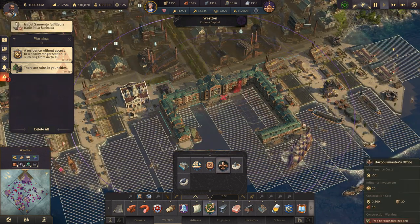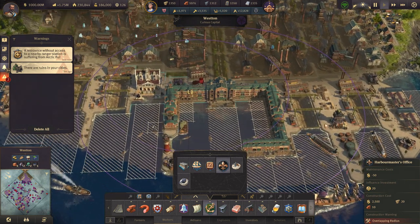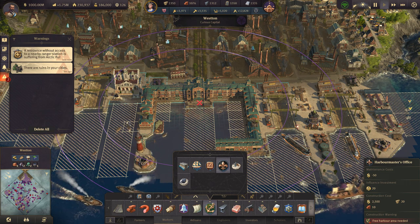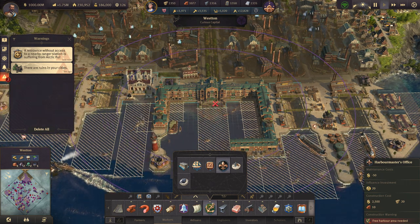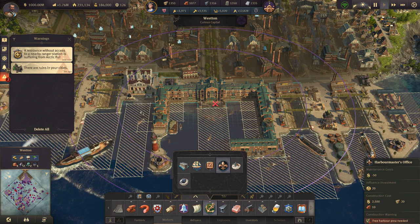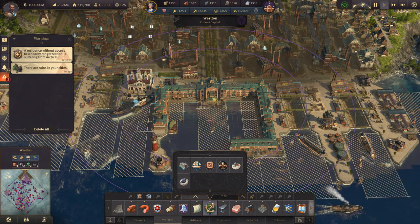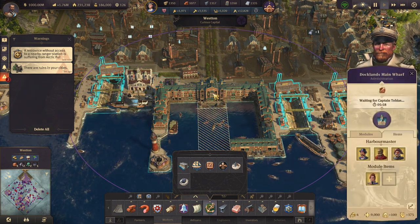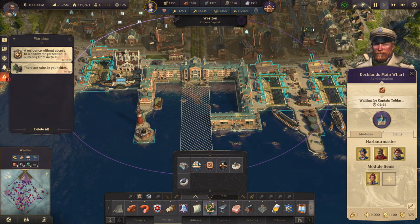That's the first thing. The second thing is that the influence range of the main wharf is actually a lot bigger. I don't know if we'll be able to see this because YouTube is gonna probably lower the quality of the video. But the smaller circle is the Harbour Master Office, and the big one is of course the main wharf building of the Docklands. So it's like huge — it's actually really, really big. And as I said, it opens up some other interesting options.